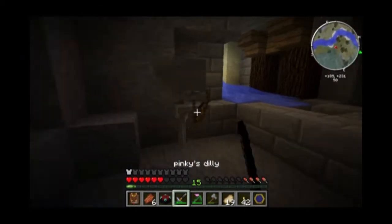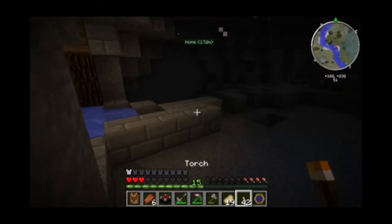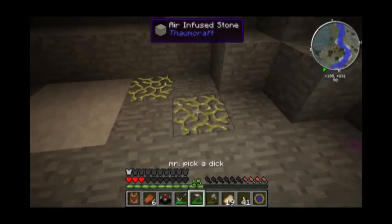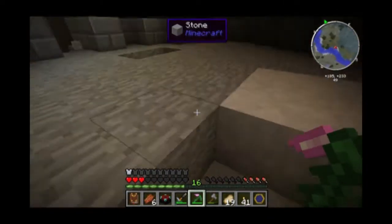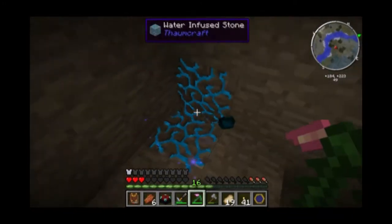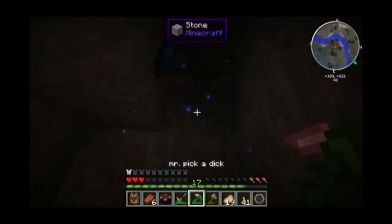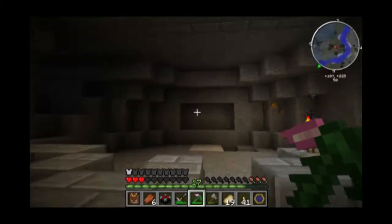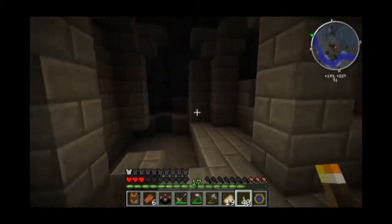Oh God, I think I found a TNT spawner. Do you value your ability to reproduce? Oh yes — because I want Faith to be able to have a child, possibly, if she ever actually does want to get married. Bradley, what girl doesn't want to get married? Bradley, don't answer that. Don't answer that about half a second later.